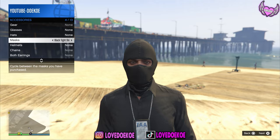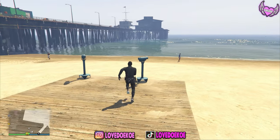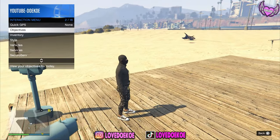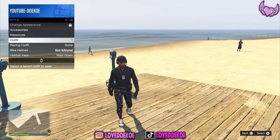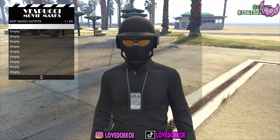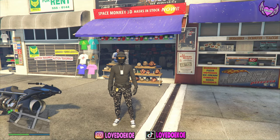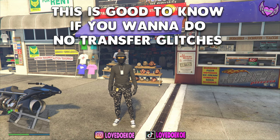I'll be merging this mask into the outfit — this is the black tights key. You gotta do the telescope glitch, so just run to it, spam right on the d-pad and spam the X button and hold your interaction menu, then choose your first outfit. You can use the gun belt and the EIA badges into any outfit if you want to make a different outfit or something like that.